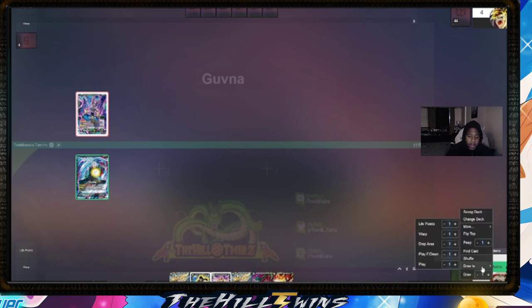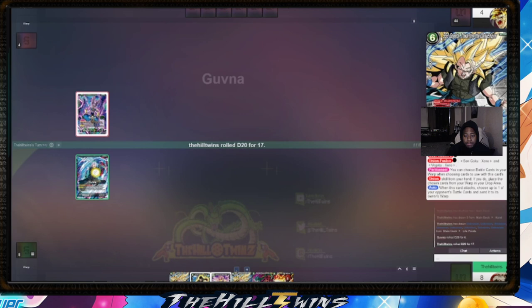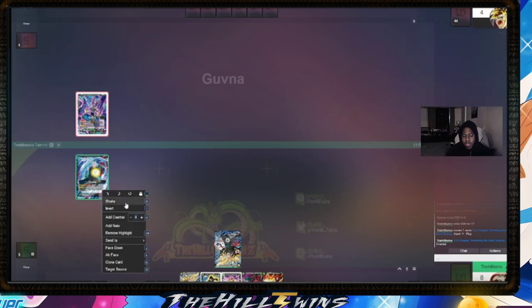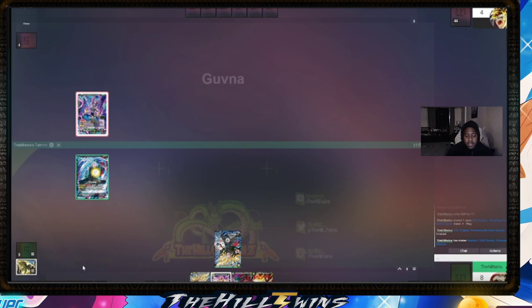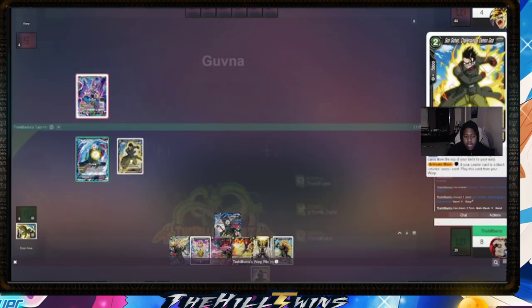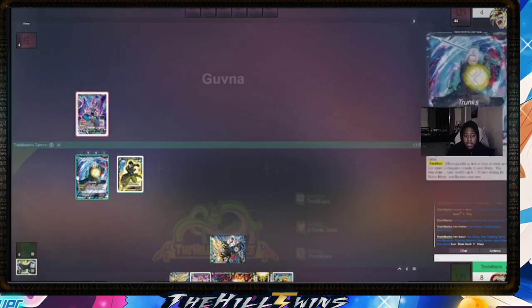I end up getting a Poutine, an SSG, and another Thorting. I was hoping for some super combos but it's okay. I actually rolled a 17 because he rolled a 14 as well, so I go first. I go ahead and trigger the leader effect on turn one — warp, draw two — and I get one card in the drop already. One cool thing about this leader is you don't have to attack on turn one; you can still get value.